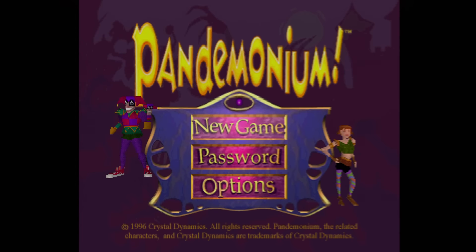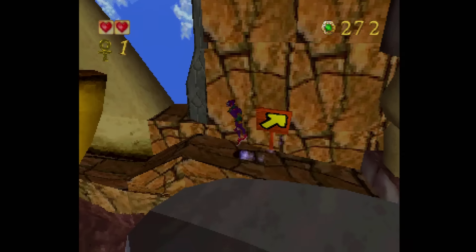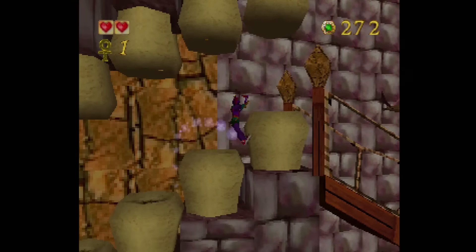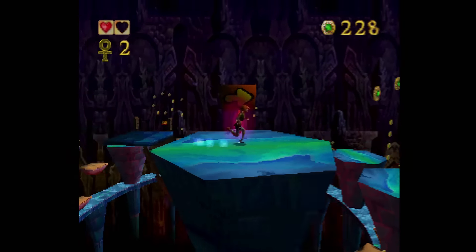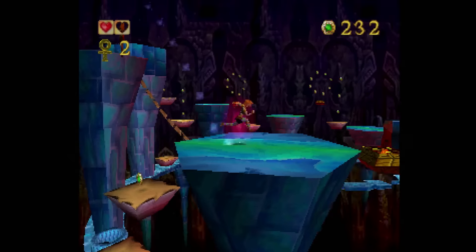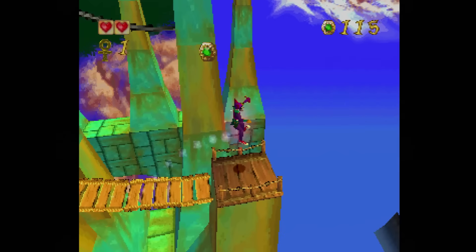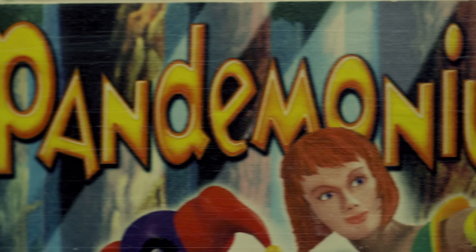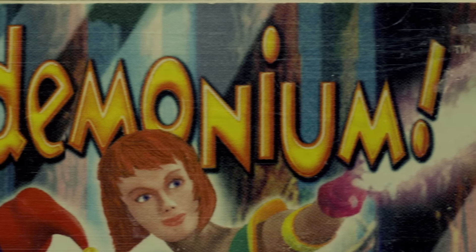This is Pandemonium, developed by Toys for Bob and published by Crystal Dynamics. I'm playing the PlayStation version here, but it was also released on the Saturn, PC, and yes, even the N-Gage. This game plays like Klonoa, and in fact it was the main reason I bought it back in the day because I really like Klonoa. Even though this game came out first, I never played it because just looking at the cover I had no interest. Plus the title, Pandemonium? That does nothing to get me interested.